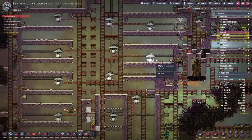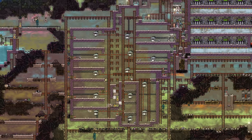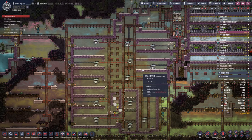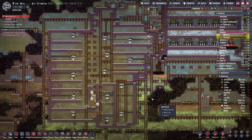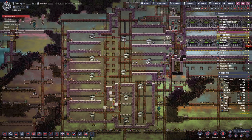There is one last thing we need to clean up in here, and that is all the critters. I'm not so worried about them freezing or boiling — it's more just a case of after they turn into meat, they'll turn into rotten meat, and then we'll have polluted oxygen gumming up the system. So we've just set up a critter drop-off over here and we're going to dump them all in there.